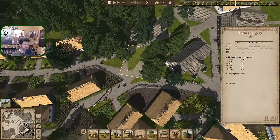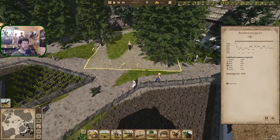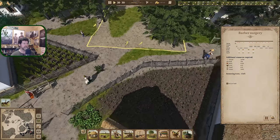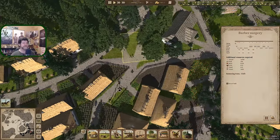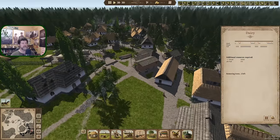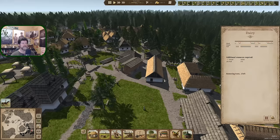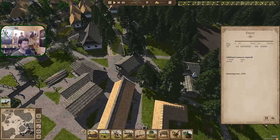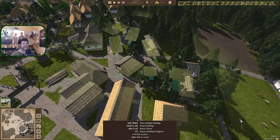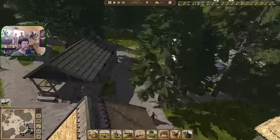All these little walkways I was trying to salvage in there were causing all the congestion. There's actually an invisible walkway right here, but barber surgery, school, dairy just kind of fits right back in here. I wish it could have been at the other end where the cows come down, but there's a lot more slope there. I'm really starting to like this copy building feature.